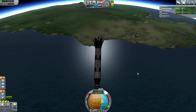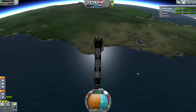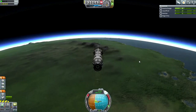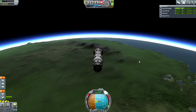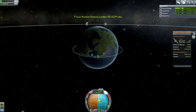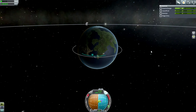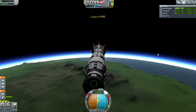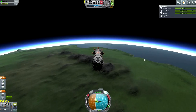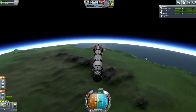Looks like we're going to be hitting the home continent at pretty much a nominal altitude, maybe a tad on the low side. I do not expect the parachutes to bear the whole mass — we've got 54 tons here and only 24 parachutes, so we're probably going to have to ignite the engines for a little bit to slow us down on touchdown.